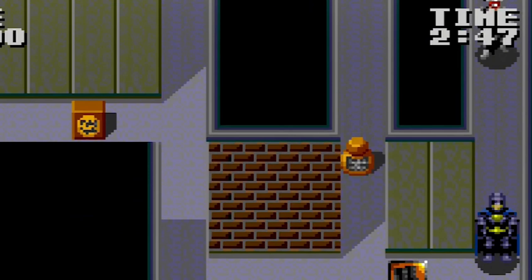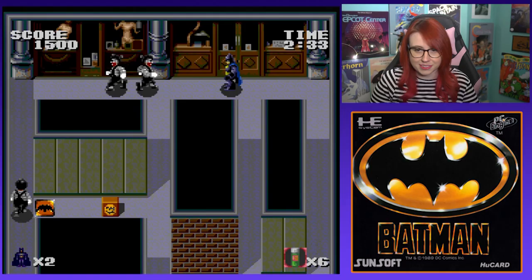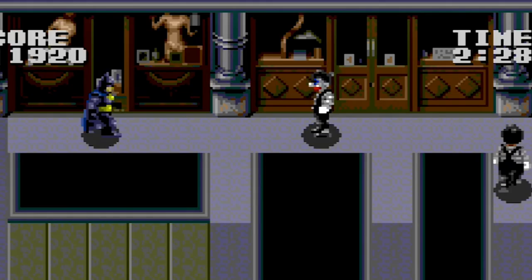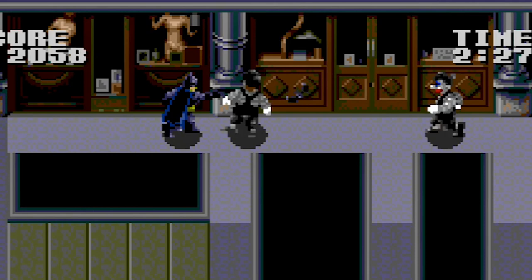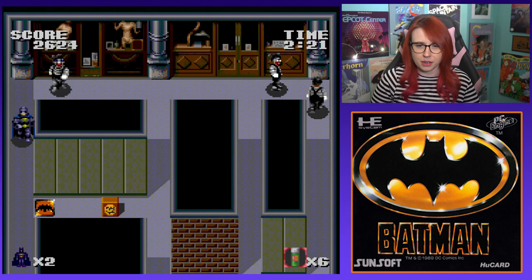Right now we're moving real slow, but we got some boots so now we're gonna go a little faster — thank God, because that would suck if we didn't get those. As you can see, when you throw the batarang you can't move until it's done spinning the guy, so that sucks. But I believe there is a power-up to get faster batarangs. Good — we found more boots, so now we're gonna go even faster.